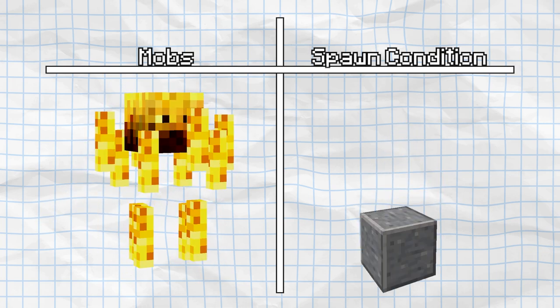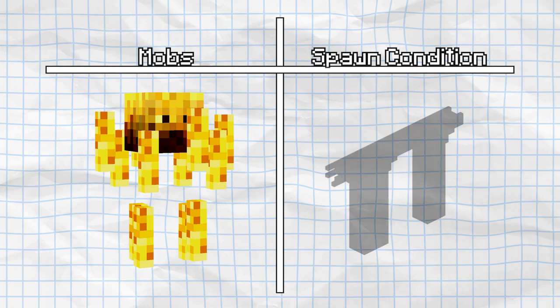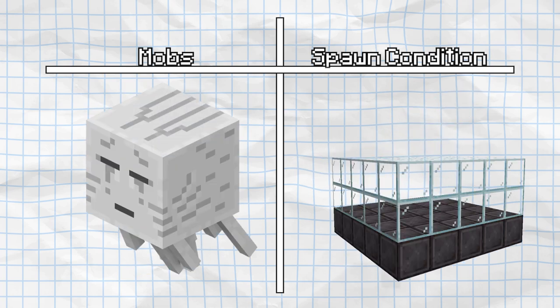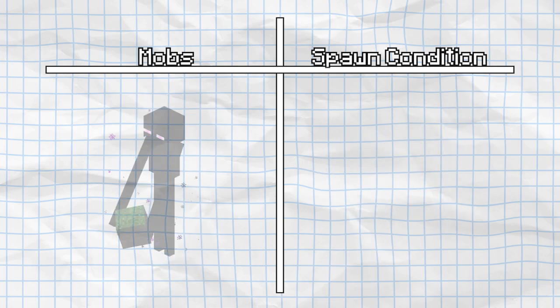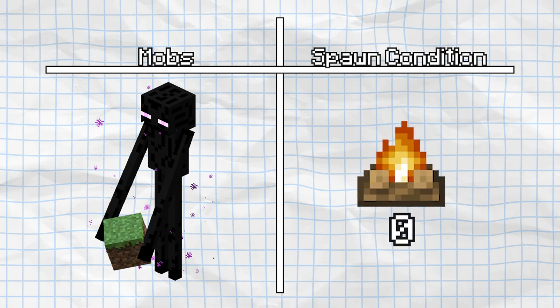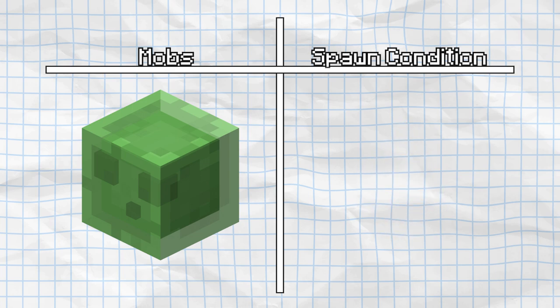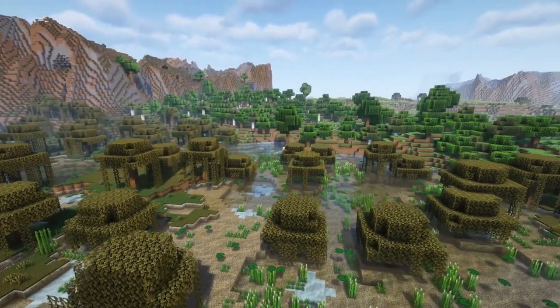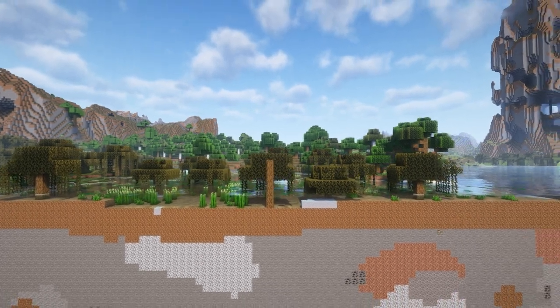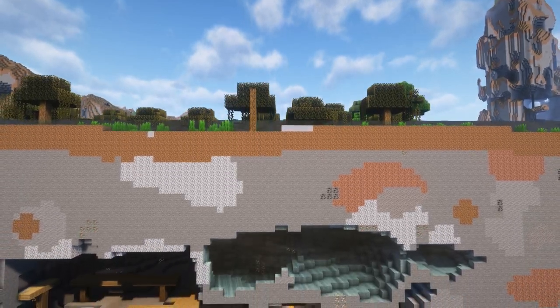Blazes also require a 1x1 solid block and a 2-high air block with a light level of 11 or below, however they only spawn naturally on nether fortresses. Ghasts need a 5x5x4 area and any light level. Wither skeletons need a 3x1 area with a light level of 7 or below, and they can only spawn on nether fortresses. Endermen require a 3x1 area with a light level of 0. Slimes need a 3x3x3 area with a light level of 7 or below, and can only spawn on slime chunks or in a swamp biome. In a swamp biome, slimes can only spawn from y59 to y61, however in a slime chunk, slimes can spawn anywhere below y40.